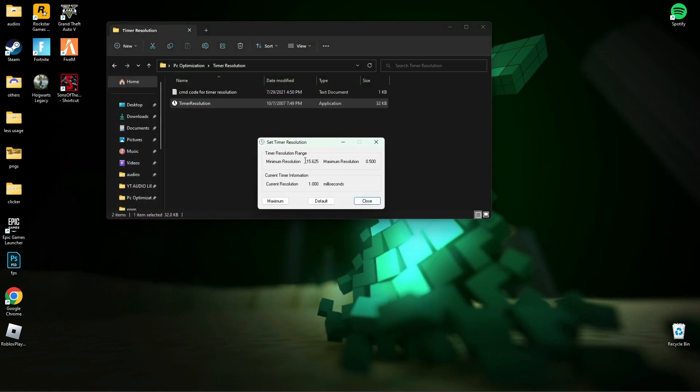Now open Timer Resolution, then press Maximum, and minimize it while you play a game.